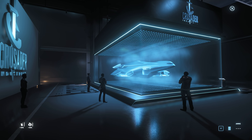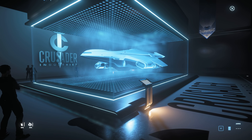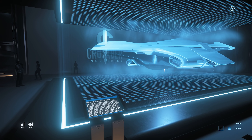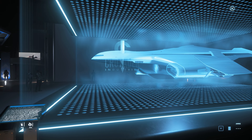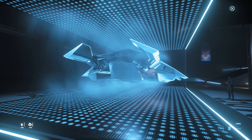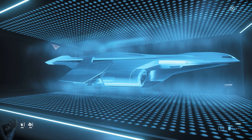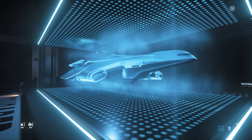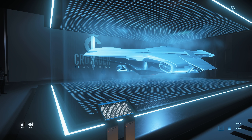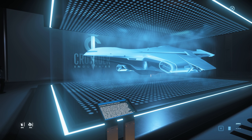We've also got the Hercules - I think this is a C2. The exteriors might actually be pretty similar between variants. It doesn't look like it's changed too much from its original concept. The Star Runner becoming more chunky and this Hercules here are a good indication that both are probably on sale.